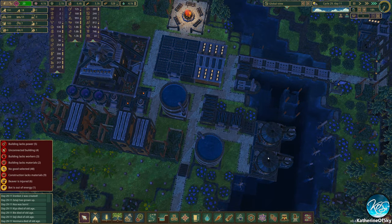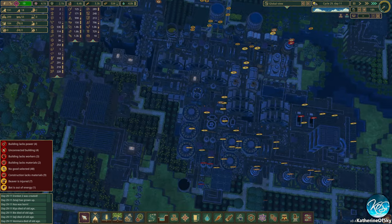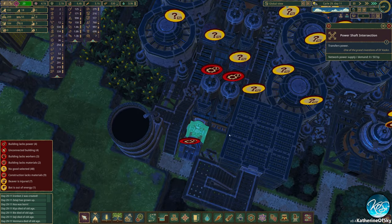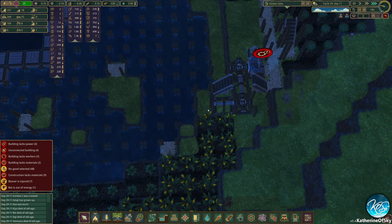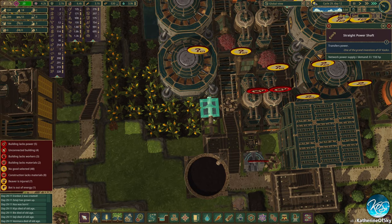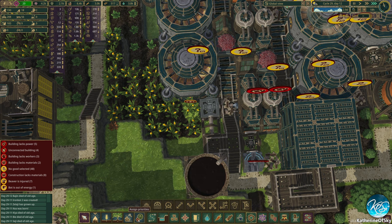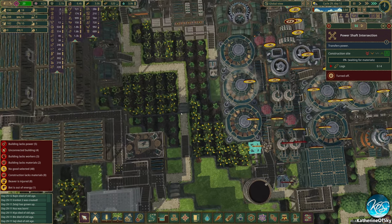These two water tanks are absolutely chock full which is great. We definitely have two bots right now — very, very good. What building needs power? Why does this not have power? This should be connected to there. Oh, this is connected here to the wrong part of the thing. The sigh is real.